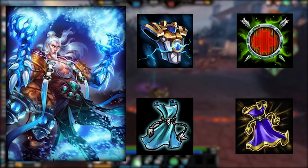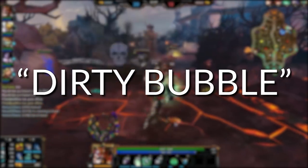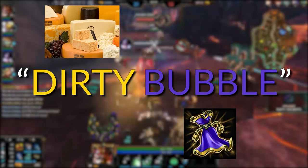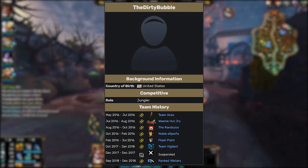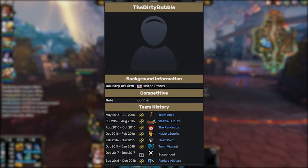That's the level of build warping that happened back then. On the topic of magi's cloak, many believe the misconception that the phrase 'dirty bubble' was referring to the bubble that magi's puts on your character when active, with 'dirty' referring to the cheesy strategy of the build. This however is not the reason for the name — there was actually an innovative theory crafter that pioneered the build back in the day, by the name of, you guessed it, the dirty bubble. This is where the name for the build actually comes from.